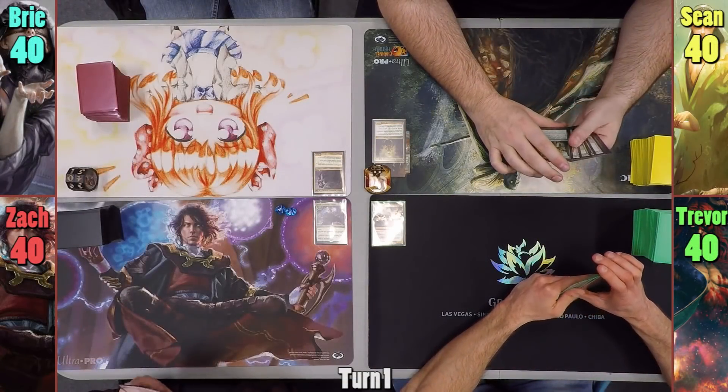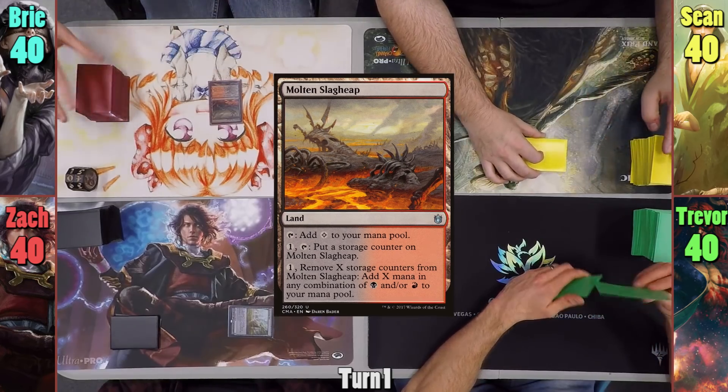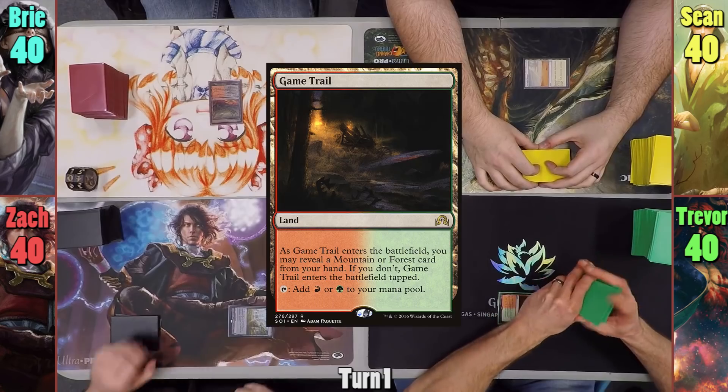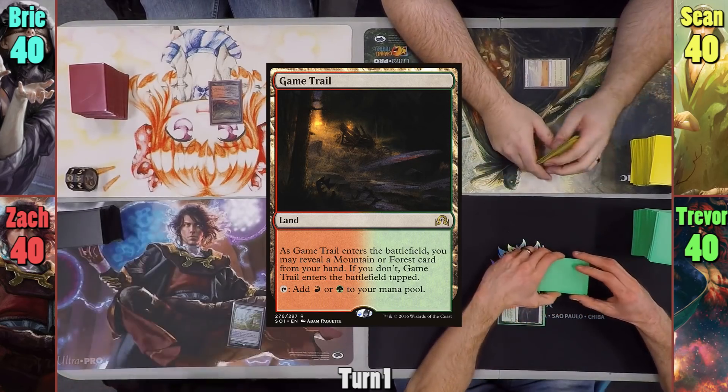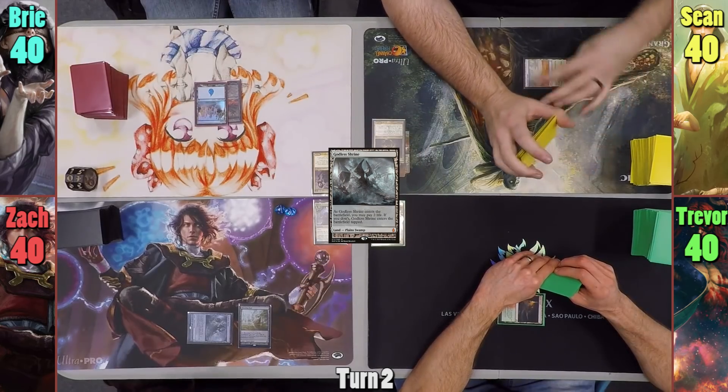Zack plays a tapped Breeding Pool and passes. Bree plays a Molten Slag Heap, passing. Sean plays a tapped Secluded Step and passes. Trevor plays a tapped Game Trail and passes. Zack plays a tapped Godless Shrine, passing. Bree plays an Island and passes.